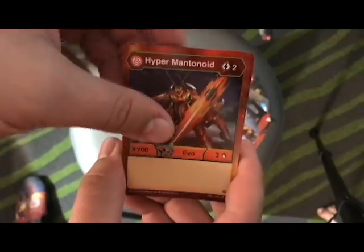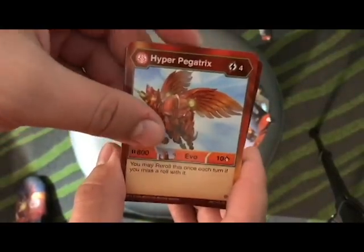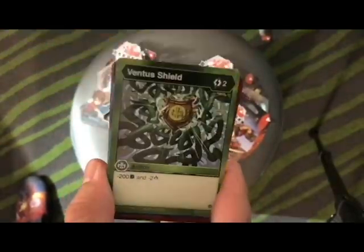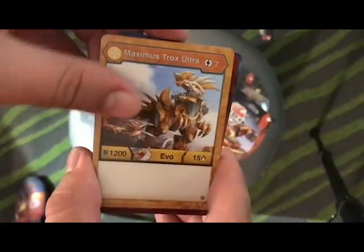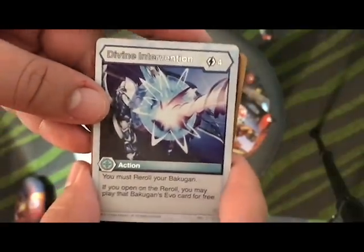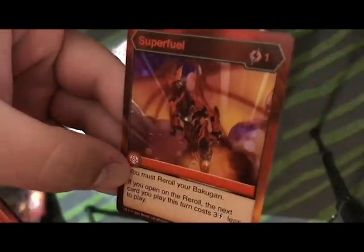Alright, first pack: Hyper Mantatice Ash Cloud, Hyperpigatrix Dark Waters — that's a shield. Diamond Hydranoid Ultra, Maximus Trucks Ultra, Divine Intervention. Oh my god, we got a Hex Super Fuel! That is so good!